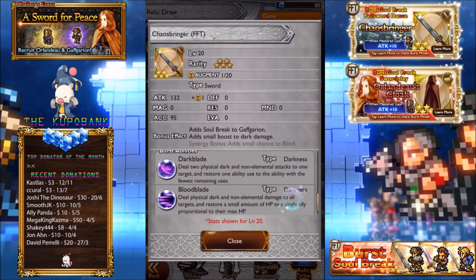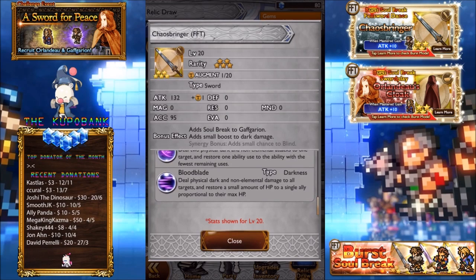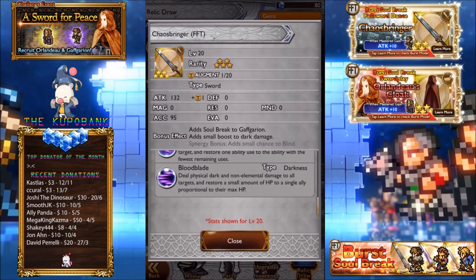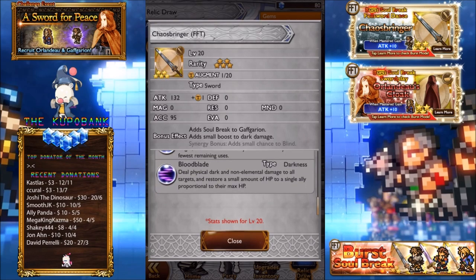The second one is Bloodblade. Deal physical dark and non-elemental attacks to all targets. Restore a small amount of HP to a single ally proportional to their max HP. So another drain-ish type ability. I'd say average BSB — I don't really see how this will be outstanding compared to like Orlando's BSB. I think Orlando is probably better.